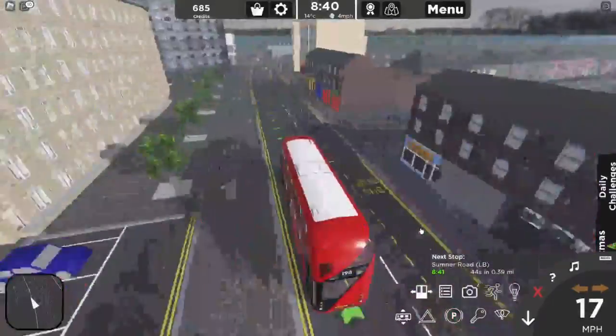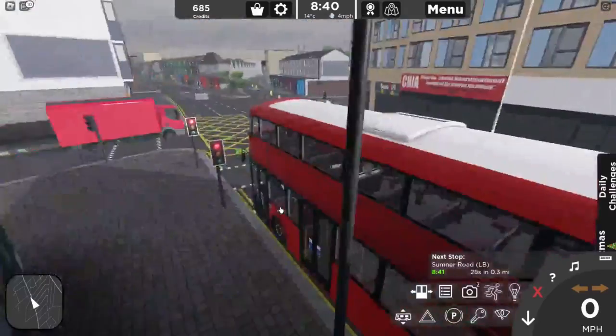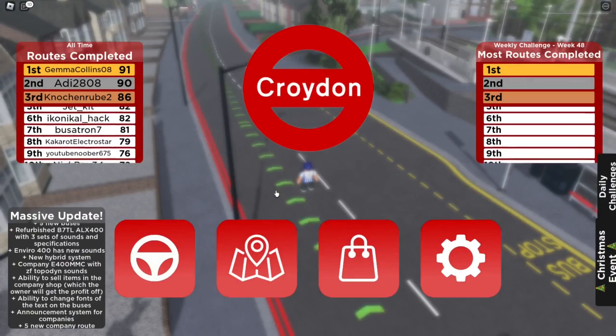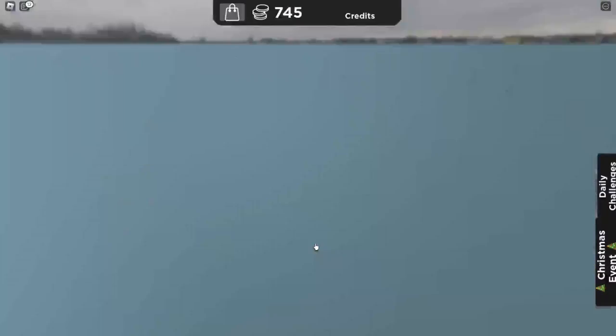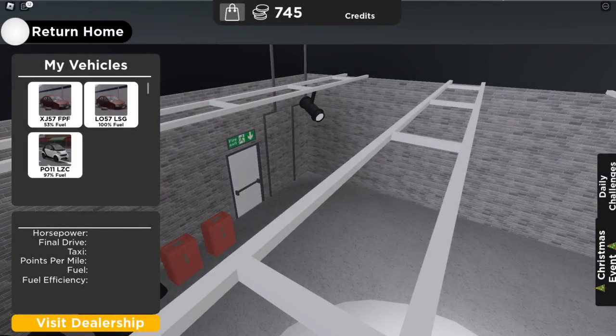It's a bit glitchy as well, where sometimes the passengers from the previous or next bus stop will come down when you open your doors. But today we're going to be looking at trams, taxis, and travel mode. We're looking at taxis first, which is in the cars menu.